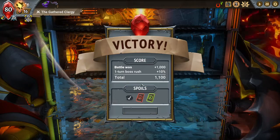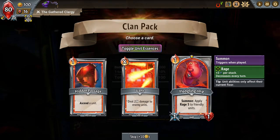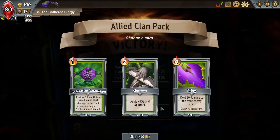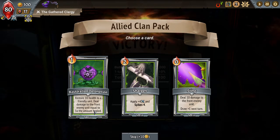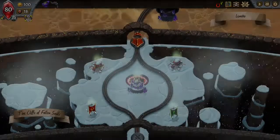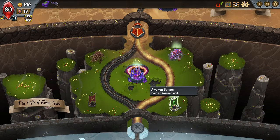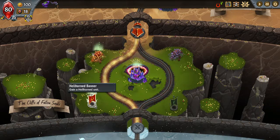We've got a couple of cards so let's think about our pack. Do we want this Imp? He might be handy because we've got that card that blows up the Imp for 50 damage. Let's go with him. And then we've got Sharpen — restore 10 to a friendly unit, deal that unit five times the amount healed. Let's go with that. Now we've got two paths: we can get rewards down this side and get an Awoken banner, or we can go Hellhorned and we've got the Merchant of Steel, Merchant of Manage. Let's go down this side.